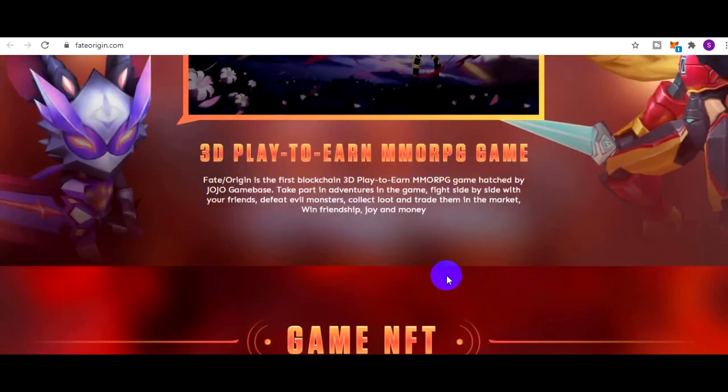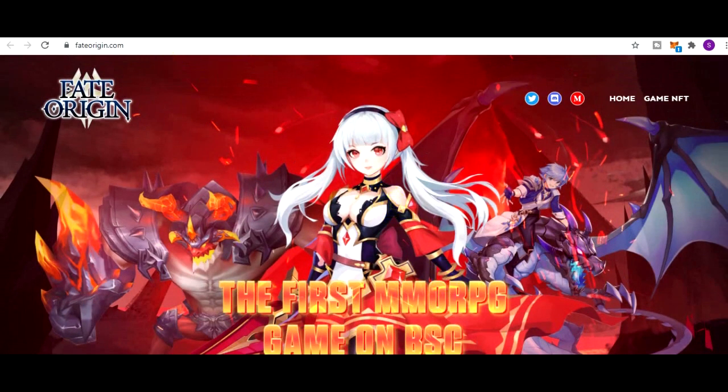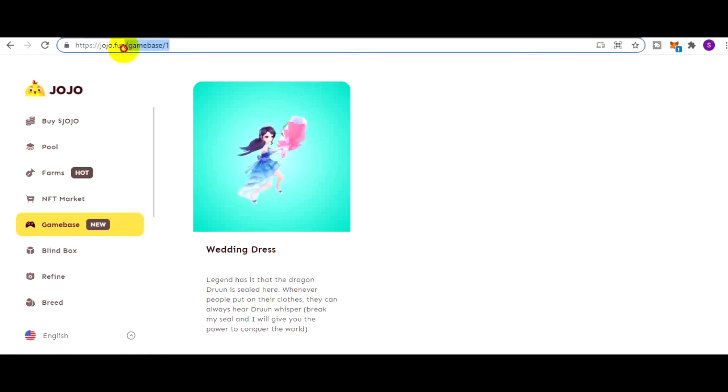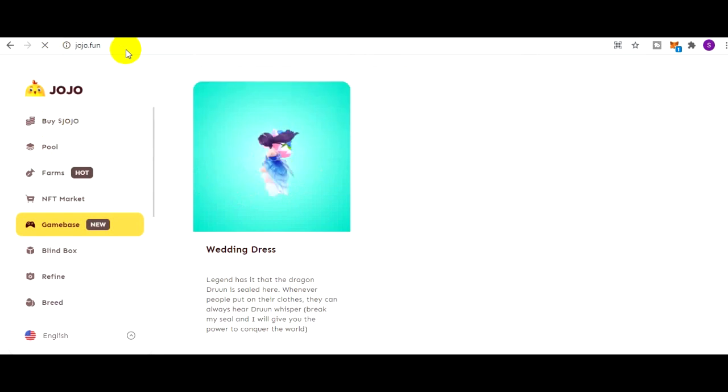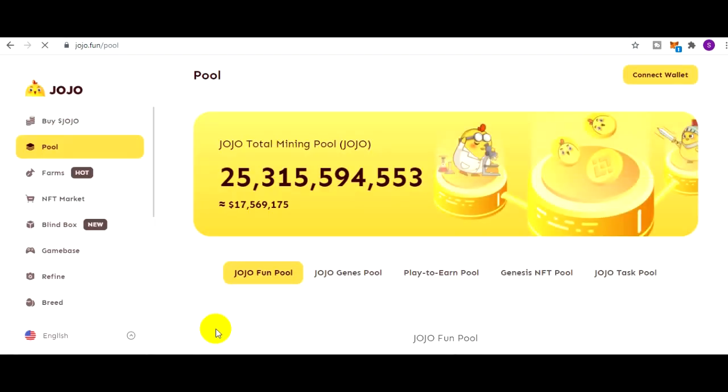Kalau kawan-kawan ingin membeli si Blind Box Fate Origin, silahkan masuk ke website-nya Jojo: Jojo.fun. Kalau kawan-kawan sudah ada wallet, silahkan connect wallet-nya. Ini berhubung saya di PC, kalau di PC saya tidak ada connect wallet. Misalnya di handphone - ini biar gambarnya bisa landscape, biar enak bisa melihatnya.